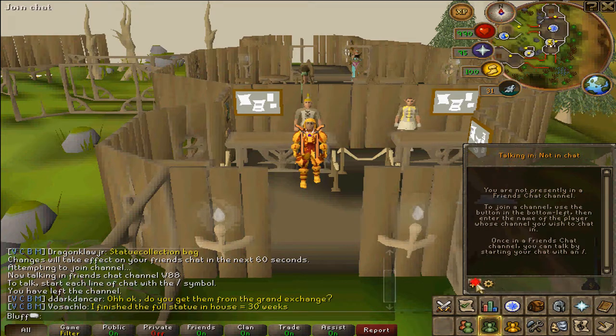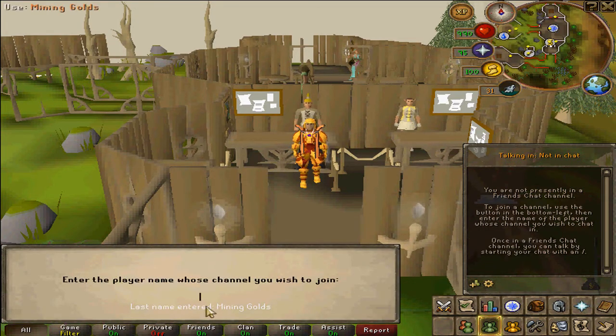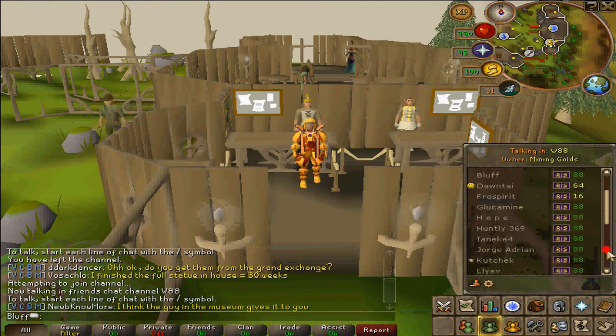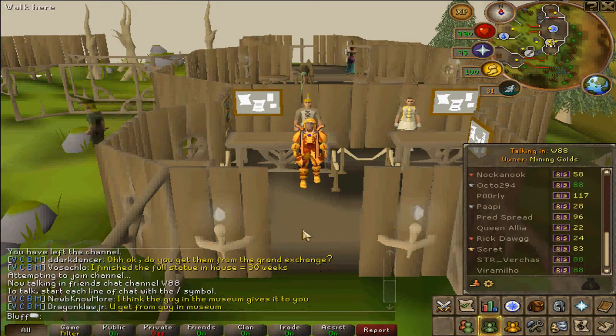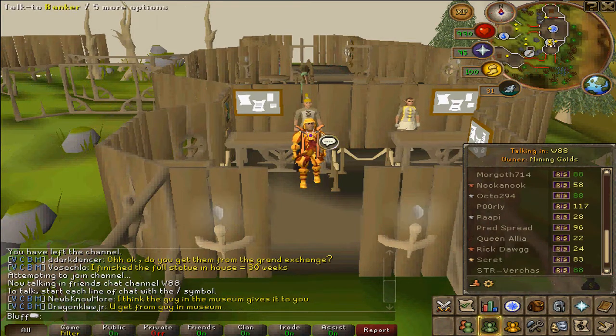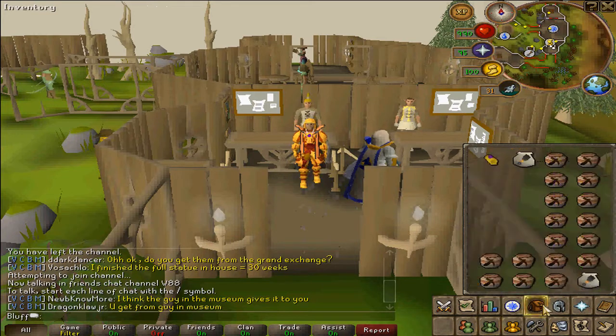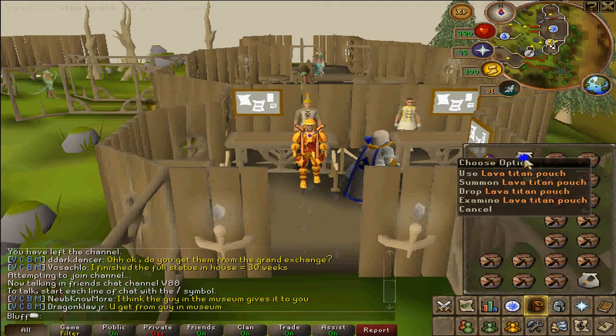One thing you should note is that you want to join the friends chat 'Mining Golds' and be in world 88. This allows everyone in that friends chat to call out the position of the gold rocks that are up, which really helps you get the best XP per hour. It also lets you know exactly where to go and when to go so that the gold rocks are available.